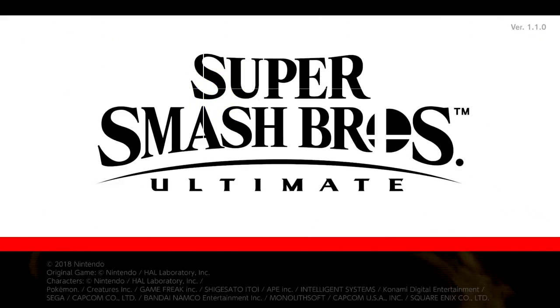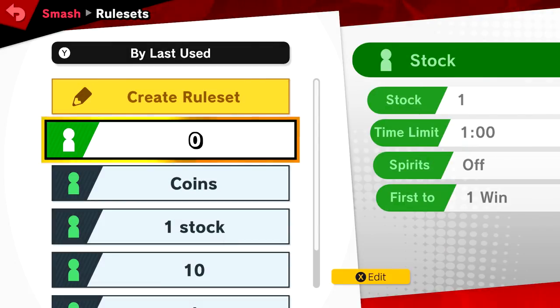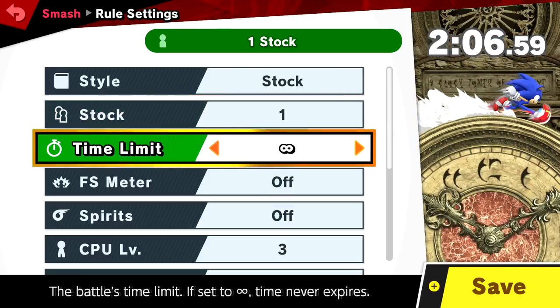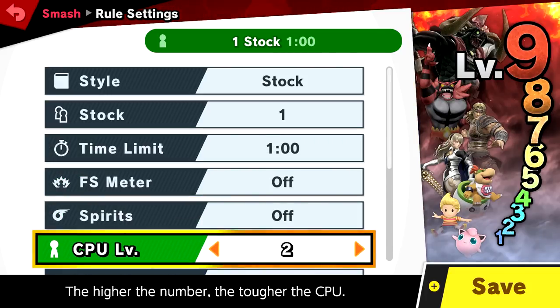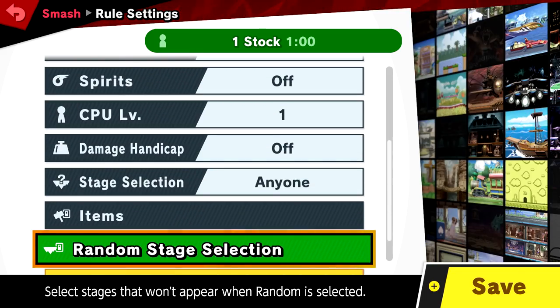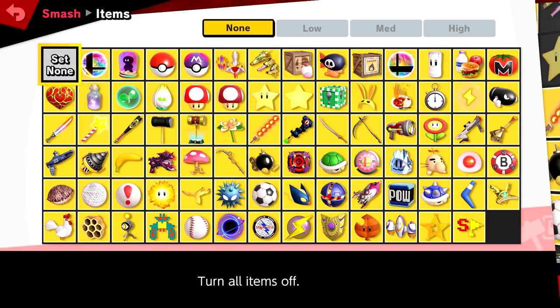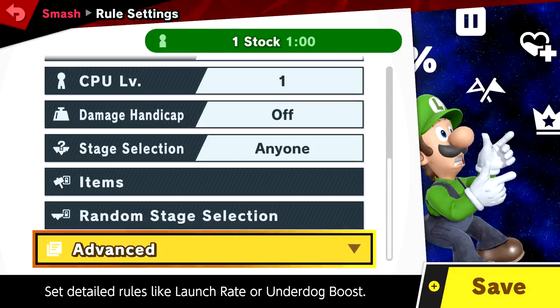So obviously you start the game, you press Smash and you click Smash again. Next you click 'Create a Rule Set' and make sure that the style is Stock with one life. Make sure your time limit is one minute, and CP level — this time make it one. There will be no items at all, so make sure it's set to none.